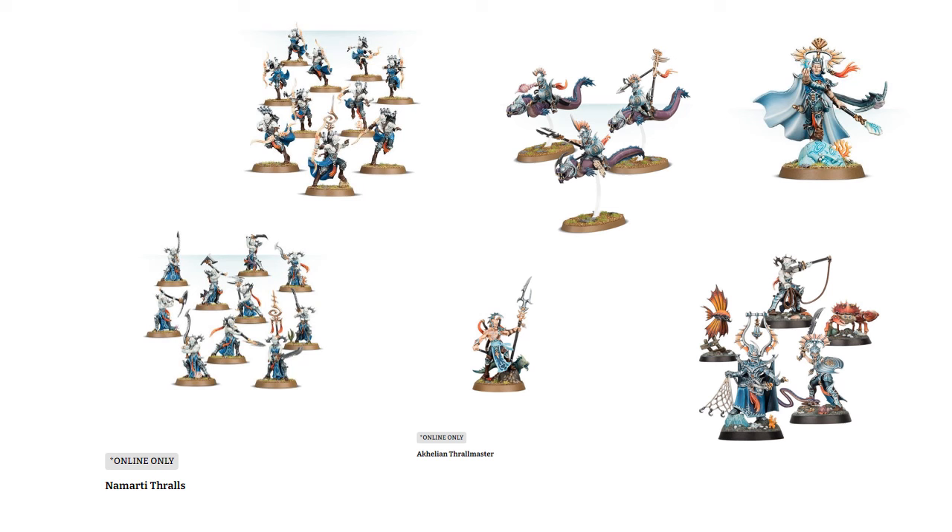One last thing — the Idoneth Deepkin. They are underwater fish elves, basically, but they're another elven army whose aesthetic could easily work in with the other elf armies if you're looking for new sculpts. If you just swap out some heads, scrape off some runes and icons, and do a little converting — they're a really great source. Yes, there are guys riding eels, but those are pretty standard-looking knights other than the eel. So if you're looking for cool riders, that's a great kit. Lots of great characters in this army as well.